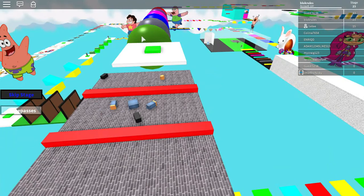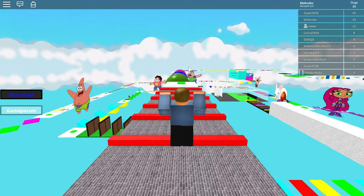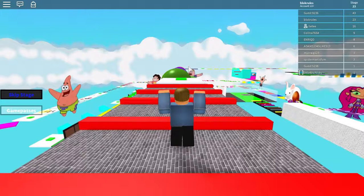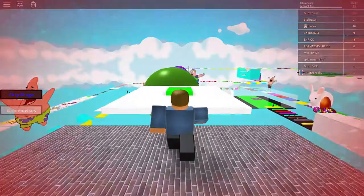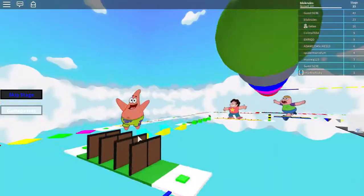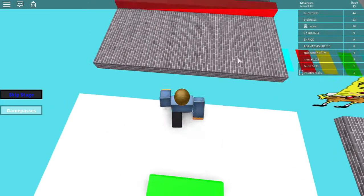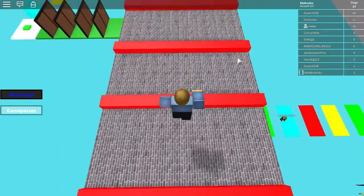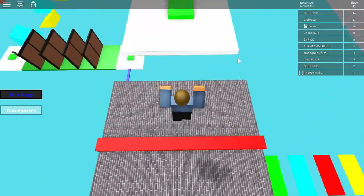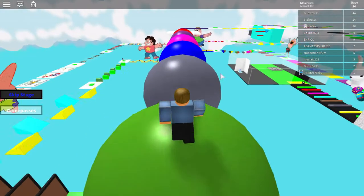I don't know how Roblox classifies it — I think once I died and a bit of my arm from my character went onto the finish pad and it didn't count. So I don't know what has to touch for it to count. I think the game follows your main body. Actually it must be your legs really, that's the only bit that ever touches it.